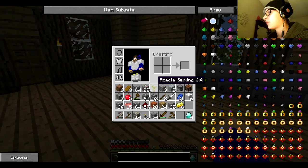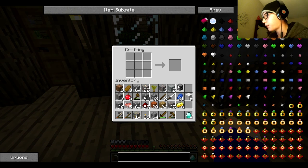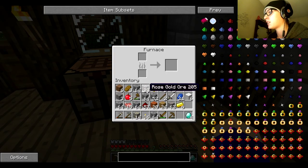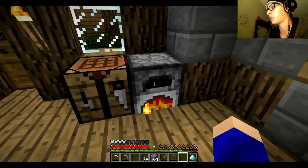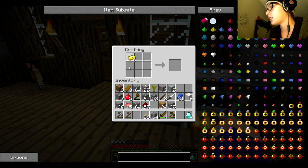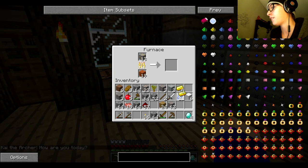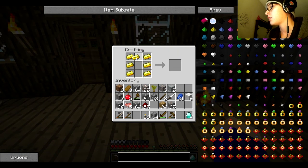We need the furnace so we can start smelting the gold — we'll just put that there for now. We don't want rose gold. I'm out of coal as well — I can use wood, it doesn't matter. Extra wood is always okay. I know I can make — oh no, I need one more piece. I don't even know if I have enough gold to make the other ring. Alright, I have enough to make the engagement ring. There we go — engagement ring!